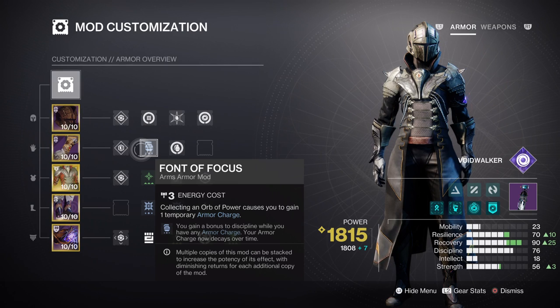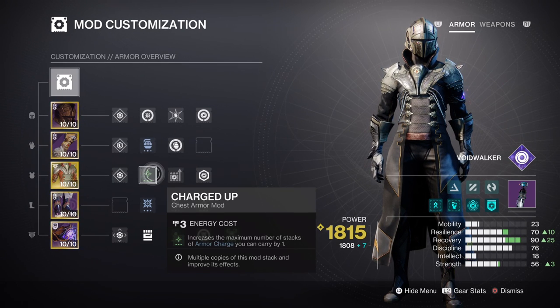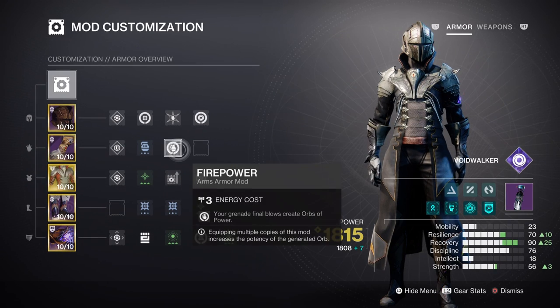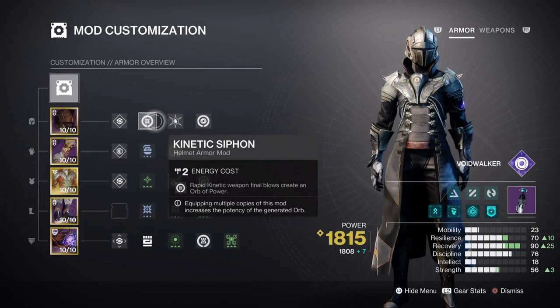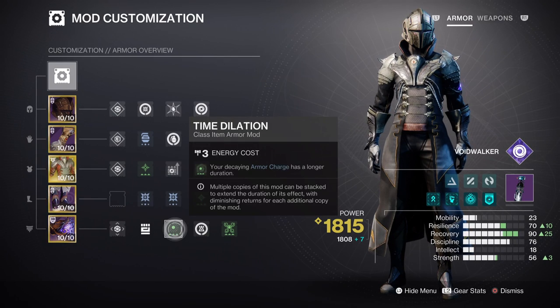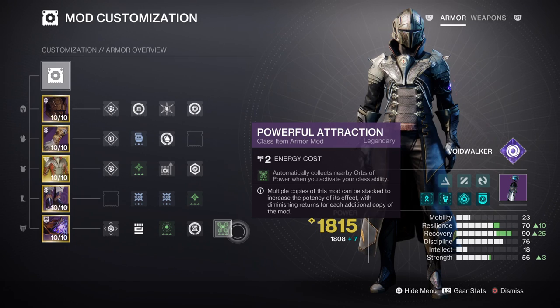After that you are left with armor charges to deal with, so having Charged Up will expand how many charges we can carry once we collect an Orb of Power, and Stacks on Stacks will increase the overall amount of charges by 2 instead of 1. Having the Firepower, Reaper, and Kinetic Cypher mods will further help with creating Orbs of Power at a faster rate. All of this will feed into the Kinetic Weapon Surge mod times 2, which provides a 17% damage boost for as long as we keep our charges up. Combine that with the Time Dilation mod for an extra 5 seconds and the Powerful Attraction mod, and we maintain a steady rate of increased damage without needing to move around too much.